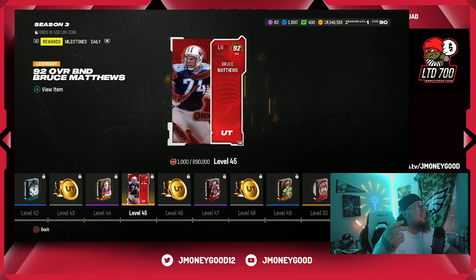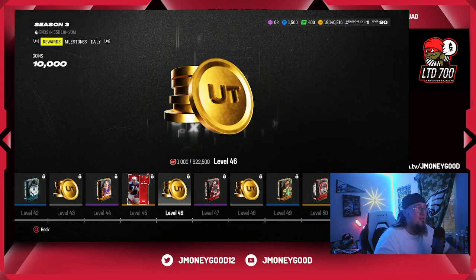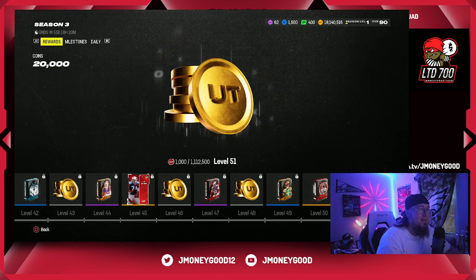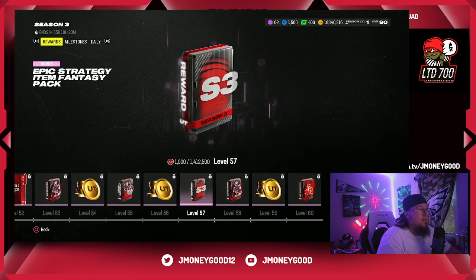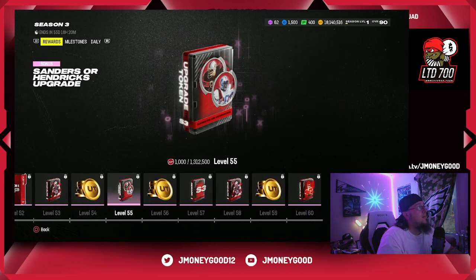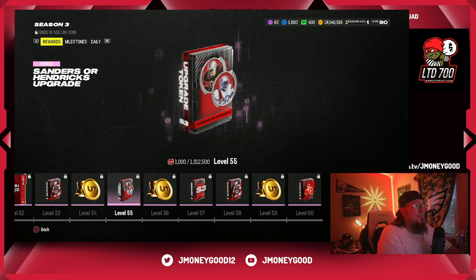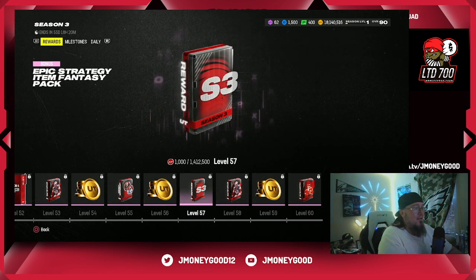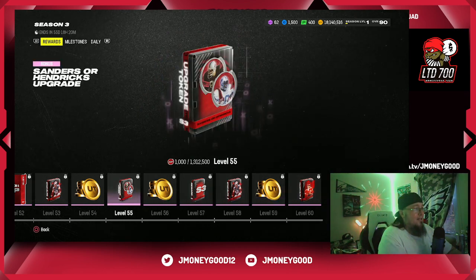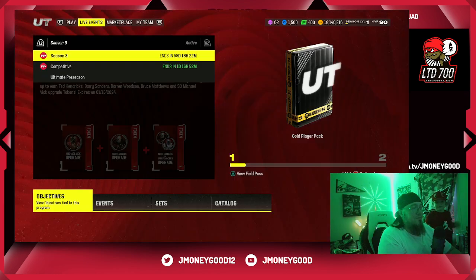I called this in my Discord - we get ourselves a Bruce Matthews. Some really good players off the field pass, looking super excited. There goes our Michael Vick upgrade. You get Sanders or Hendrix all the way at level 55. People are selling off their Derrick Brooks right now but it's going to take a long time to get to level 55 to get that powered up card, so your Derrick Brooks investments are safe right now - don't bug out.